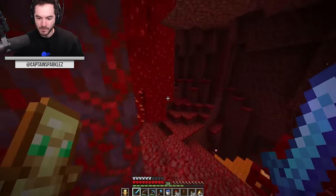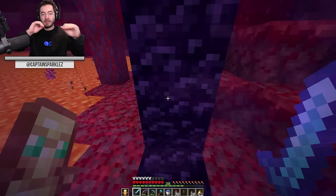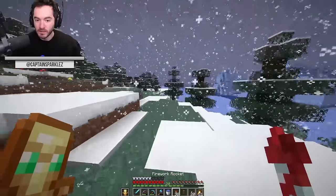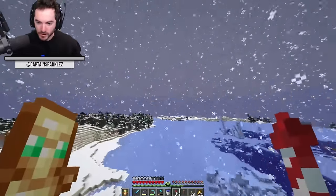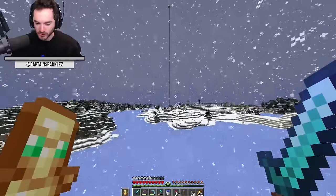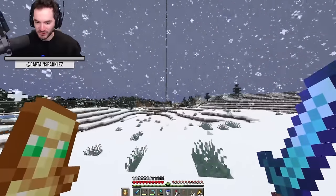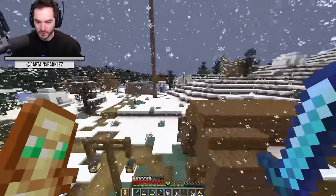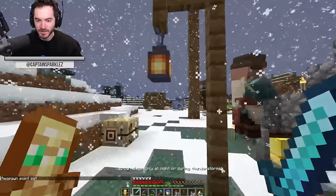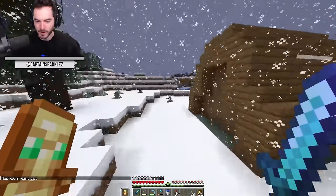This is what happened also in my 1.19 all-advancement speed run — I did every single other advancement and I had to leave the game open for days of real time. Are we still thundering or is the storm past? I'm going to assume there's no more storm. And as quickly as it began, it went, it left. Bye bye.